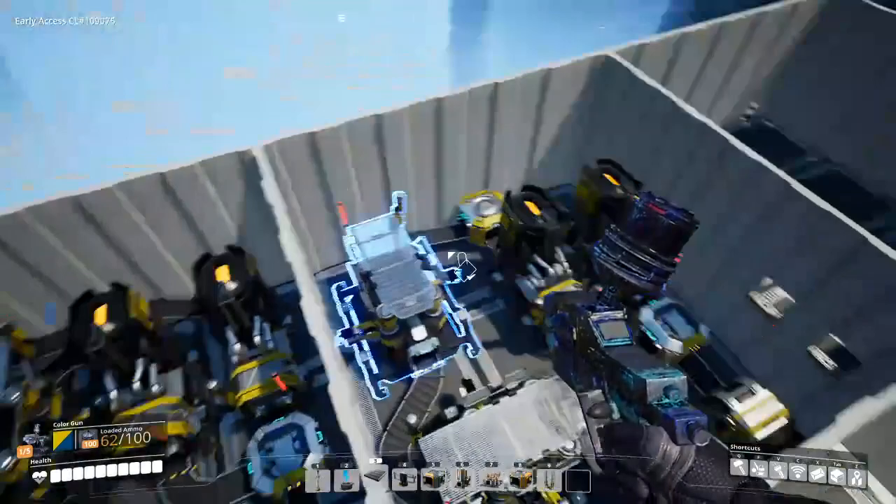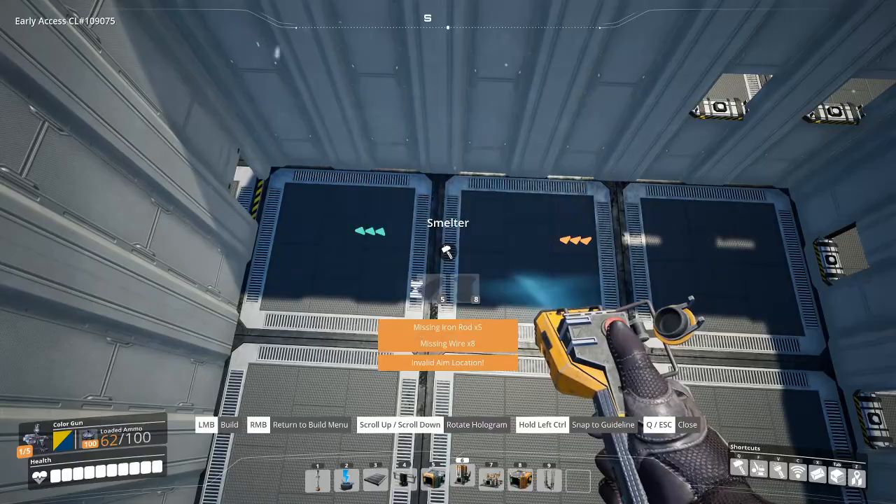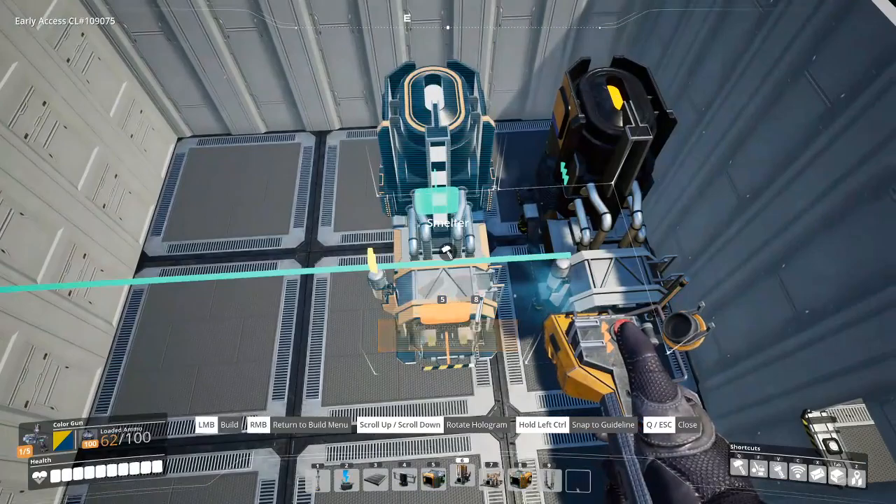So what we're going to do is take out our smelter. We're going to face the end feed towards our one-way window, and what you want to do is pretty much have your foot pad — the silver there you can see just on the end of the last foundation. Your next smelter is going to go right next to it and in line.